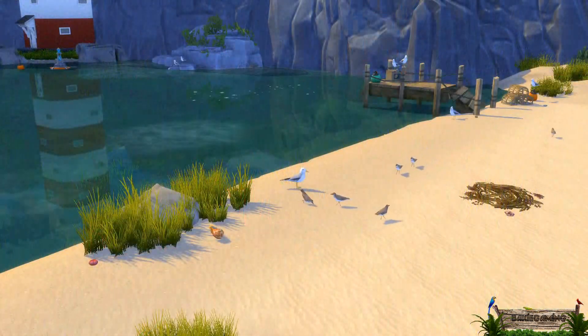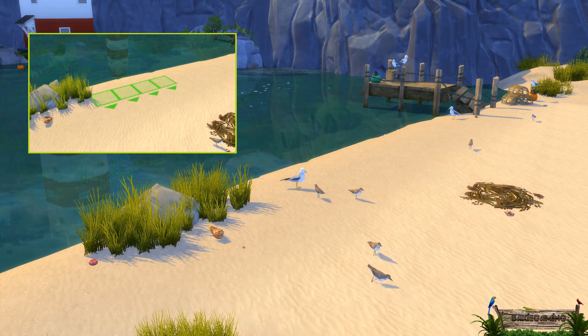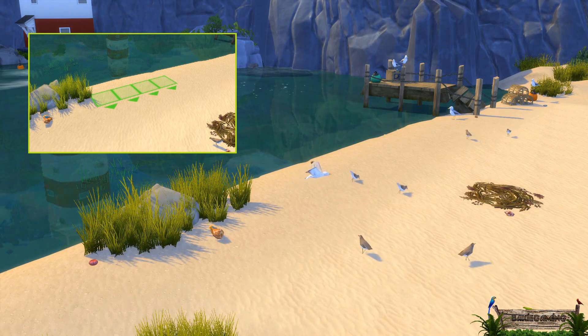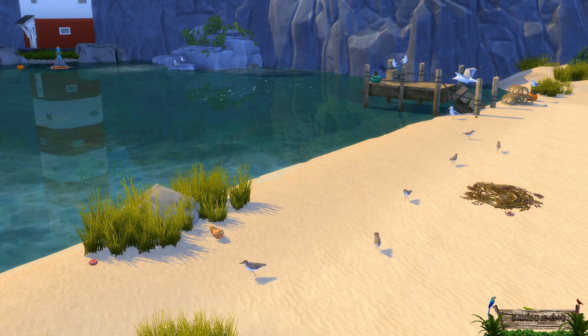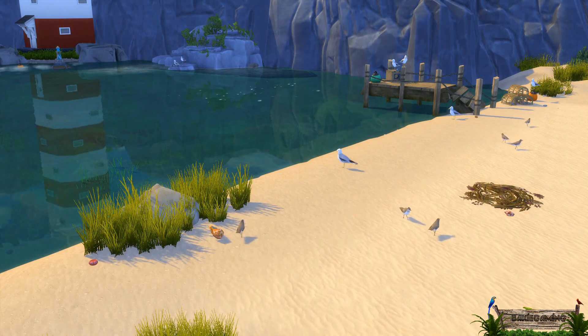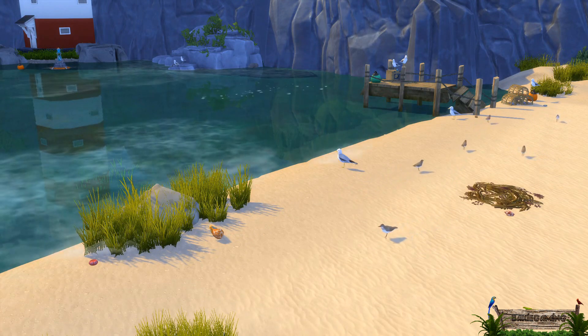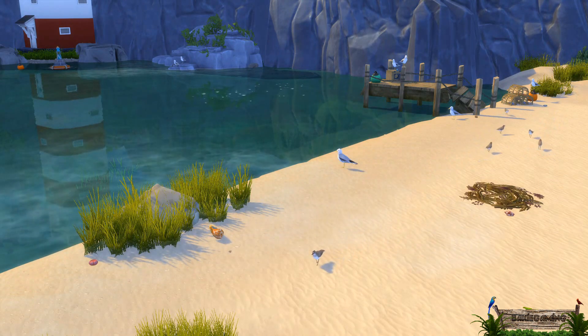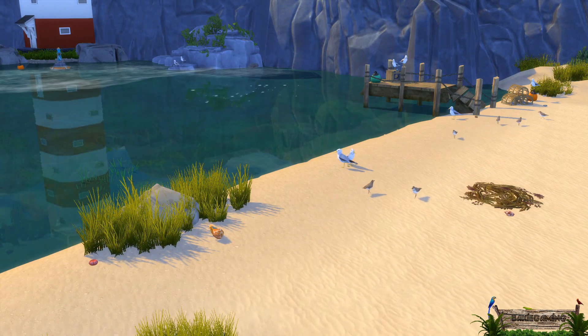The object spawning the common Sims 4 seagulls is a 1x4 tiles invisible object. After placement, a maximum of three seagulls will fly in, either from the front or the back side to land somewhere on this object. Then after standing there for some in-game minutes, they fly away. This entire animation of birds flying in and out will be repeated for an infinite time.